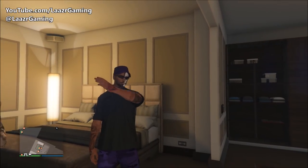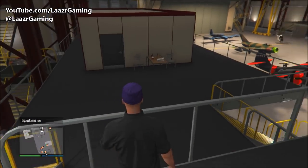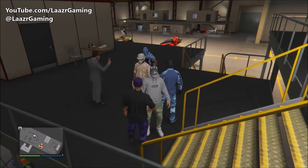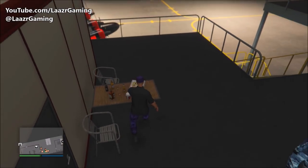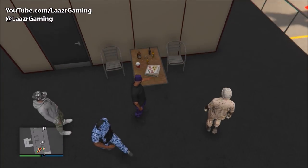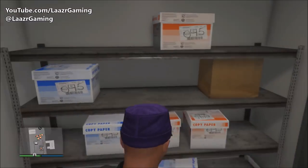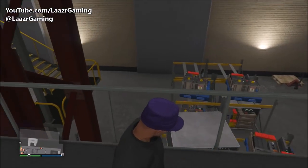Welcome back to another GTA 5 video. Two days ago, Rockstar Games released a massive Smugglers Run DLC which included a bunch of new stuff - vehicles, properties, clothing. I've done a full showcase of all the content on my channel, link in the description. With every big update like Import/Export, Biker, or Gunrunning, I always put together an ultimate money-making guide going into full detail on how you can earn the most money in the shortest period of time. I had over a thousand comments asking me to put this video together.